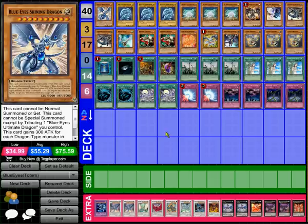Hello YugiTube, it's Emma Blueeyes10 here. This is a Blue-Eyes Dragons deck update on the Totem Dragon variant, which we haven't seen since September when the new Blue-Eyes structure deck came out and I swapped over to the maiden build. I was having a quick look around on Dueling Network and noticed the deck was severely outdated, so I thought I'd update it for those who like the Totem variant. I hope you enjoy, so here we go.